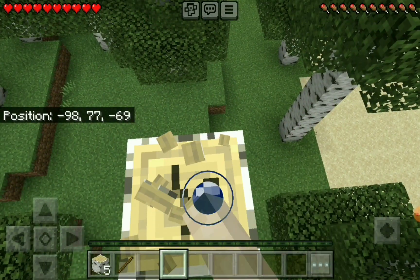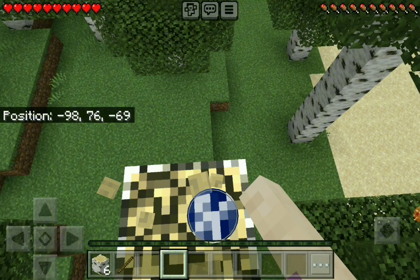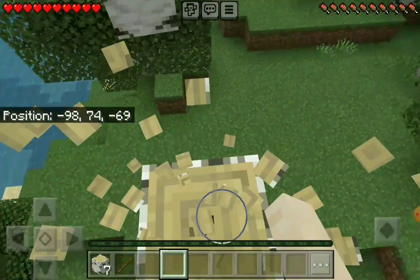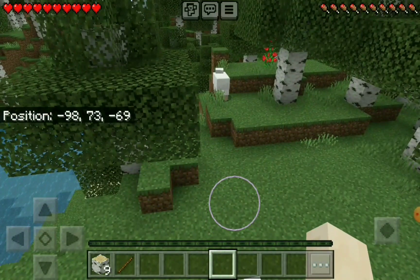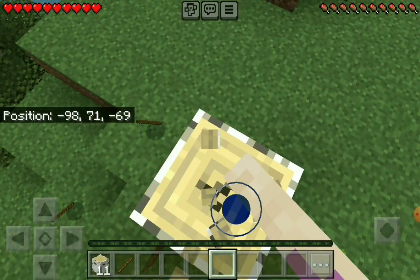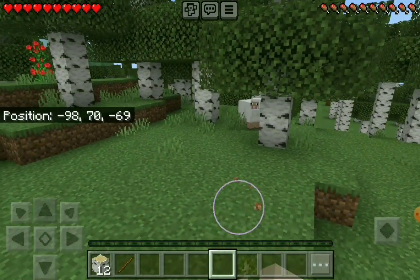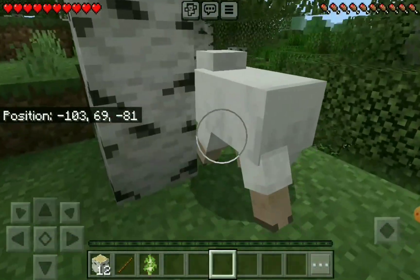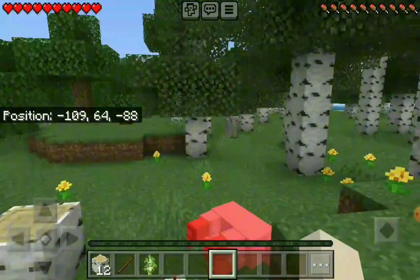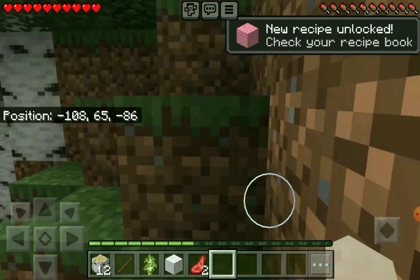We're not gonna make them into planks because we need to have enough logs to burn in a furnace to get through our first night. There's a sheep — I kind of want to go see if I can get it, even though that is kind of veering from my initial plan. If the sheep's still down there, I might go get it so I can make a bed sooner. Okay, so I got a little bit of wool.